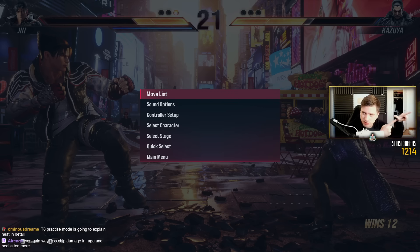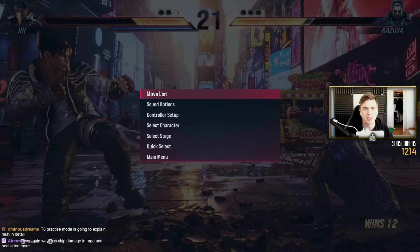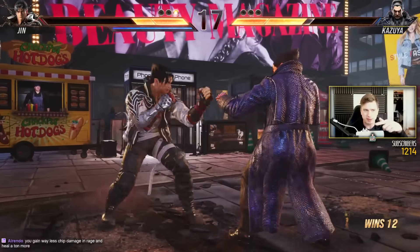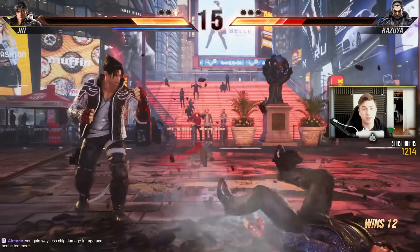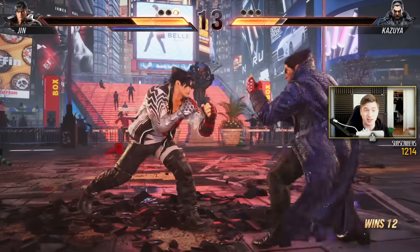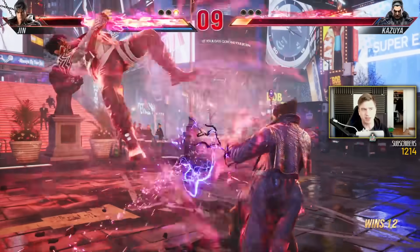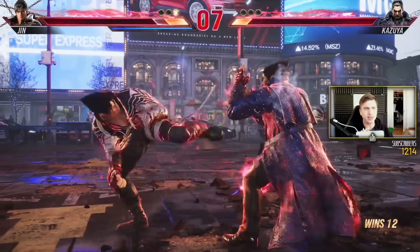And then as your opponent is trying to stand back to their feet, you can try and pressure with heat burst. But also know that if Jin pops his heat burst now, it's a really good thing if I still have my heat, because if I heat burst back after his heat burst, I break his momentum.